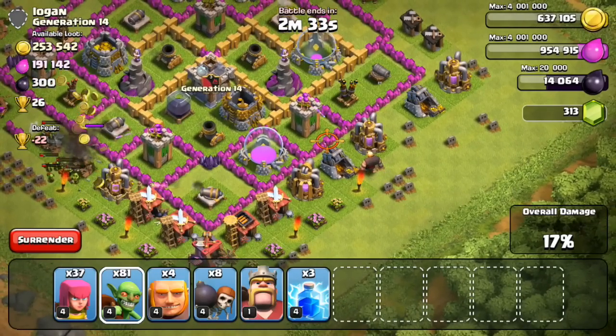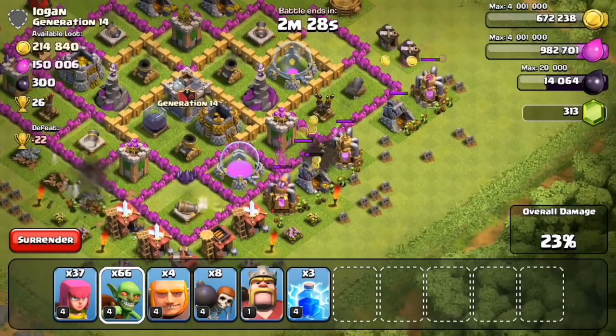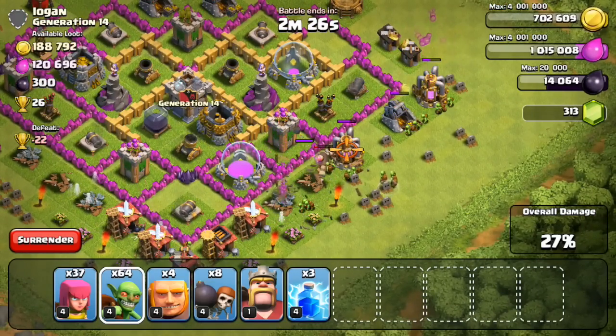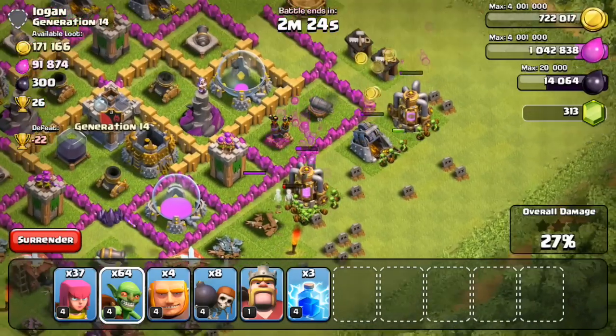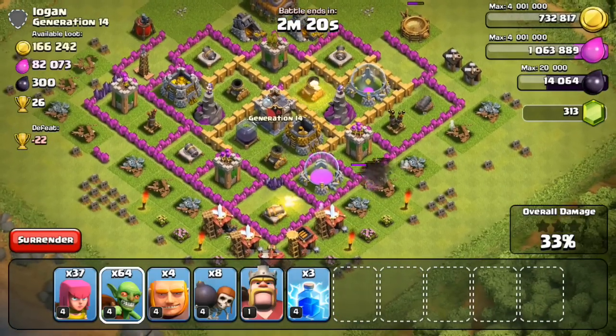I upgraded those guys — five day upgrade. I should have enough elixir at the end of this, since I'm not upgrading any buildings with elixir today, to do my next laboratory upgrade as soon as that finishes up. Also, if you look on the top right you can see I have over 14,000 dark elixir, which is enough to upgrade my barbarian king.